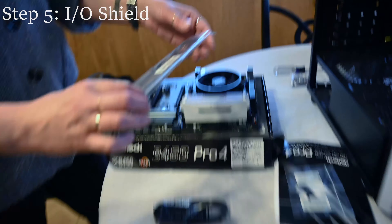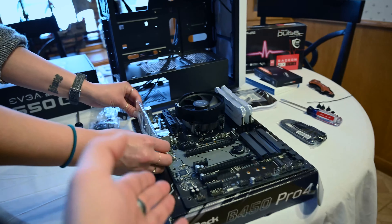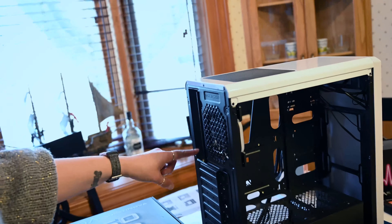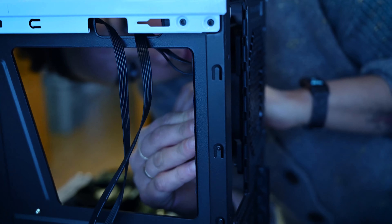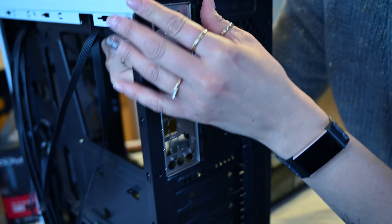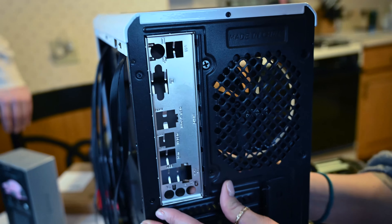IO shield — IO stands for input output, so that's exactly what this is. Your inputs and outputs are all on the side here. So if we know that's going to be on the side, where do you think the motherboard is going to be in the computer so that these are poking out the right way? Exactly — it's going to poke out right at the back. Careful, those are sharp as heck for no reason. We're popping that IO shield in now and it will click into place — again, big boy Legos. There it is.